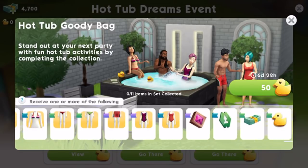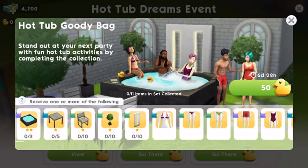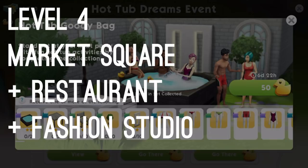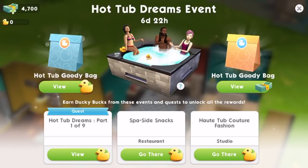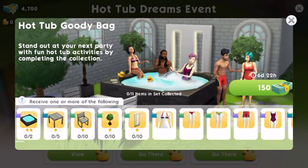Prizes are outdoor themed — like a hot tub, swimsuits, outdoor furniture, and a whole bunch more you can collect. As for requirements to do the Hot Tub Dreams event: first you need to be at least level 4 so that Market Square is unlocked, because inside Market Square you'll need the fashion studio and the restaurant to do those themed workplace events. You'll also need enough simoleons to buy a few things, including unlocking the fashion studio and the restaurant.